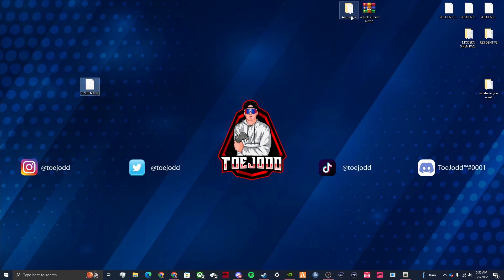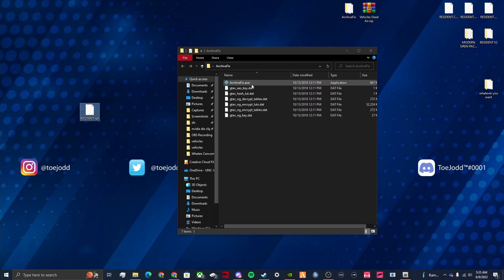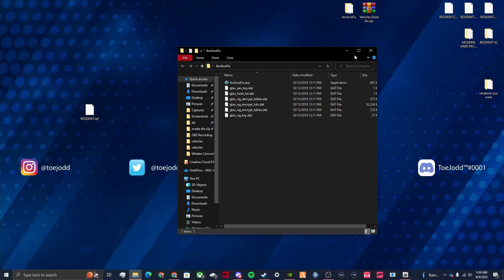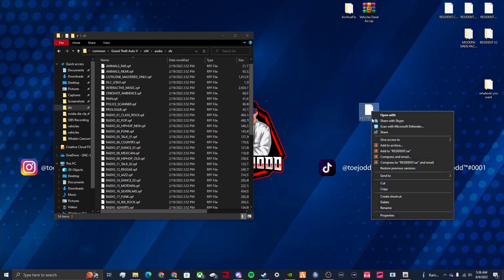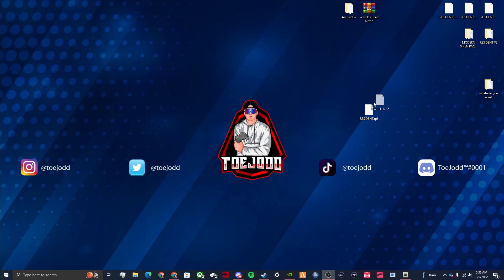The only step left is to archive it — that's where Archive Fix comes in. Go back to your sound effects folder, find your resident.rpf, and drag it onto your desktop, then close OpenIV. Open your Archive Fix folder — you have your resident.rpf and your .exe file. Click and drag the resident.rpf on top of the .exe. It is now done — press any key to exit. You can close that. Now copy the resident.rpf and paste it back, replacing the file in the destination.